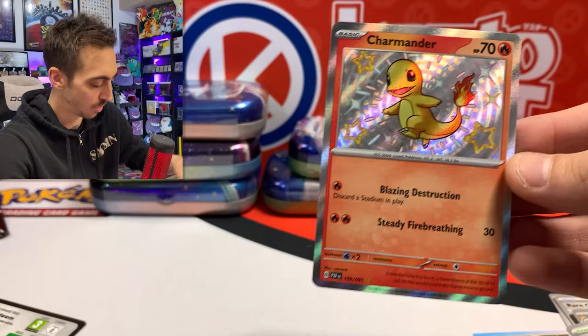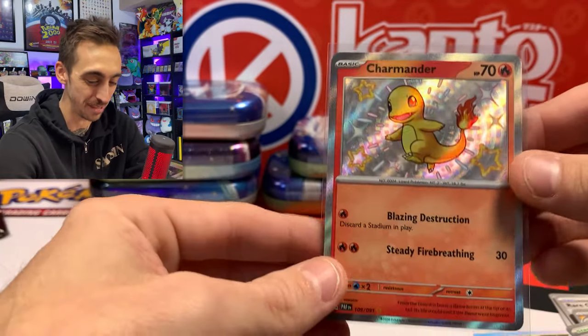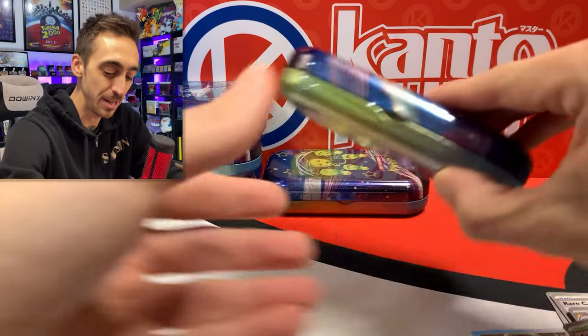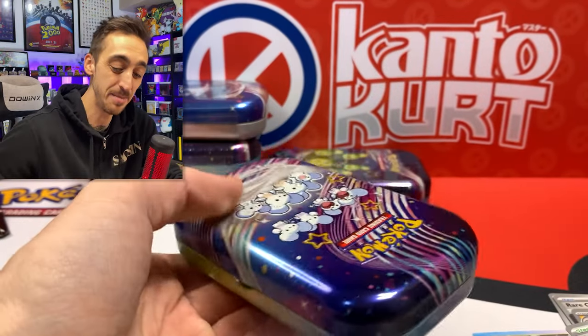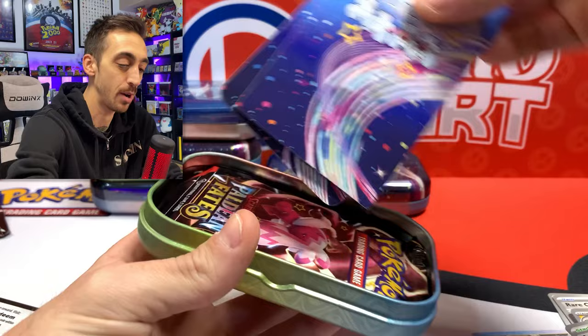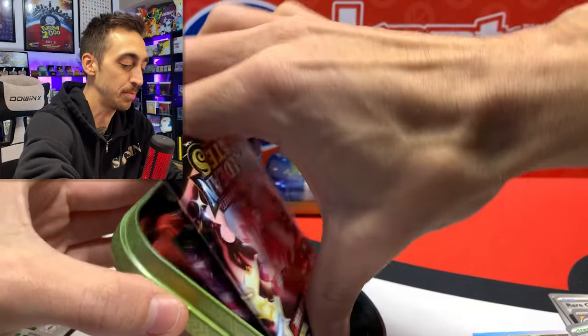Not sure if I like this one more than the Hidden Fates shiny Charmander, but let's drop you into a sleeve. I might just go out of my way to make sure I get all of the Kanto shinies first. Could Charmander's big brother, the shiny Charizard, be hiding in this display still?